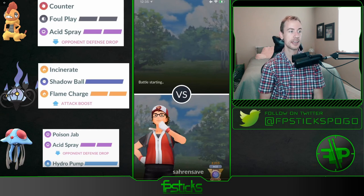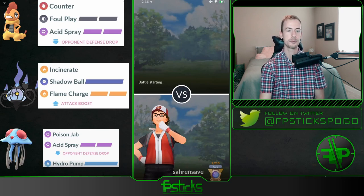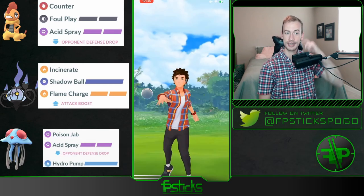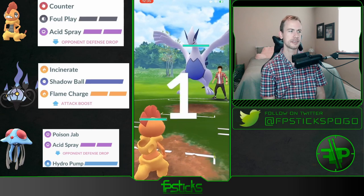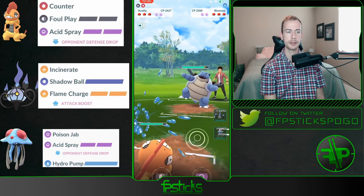Running Acid Spray, Chandelure and Tentacruel in the back. I personally have never seen Tentacruel perform in Ultra League, so I'm curious to see how these battles will go. Let's jump right into these battles — definitely a cool team comp and we'll see how it performs here. Okay, Lugia in the lead and the opponent actually immediately switches out.